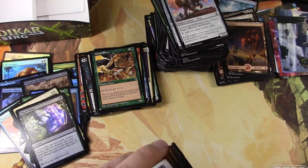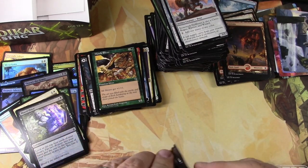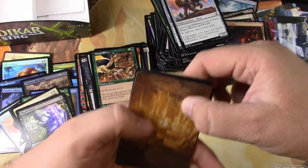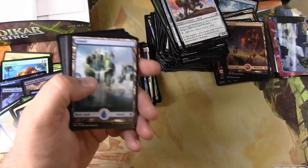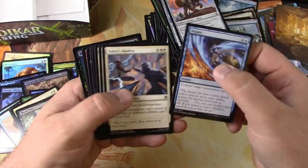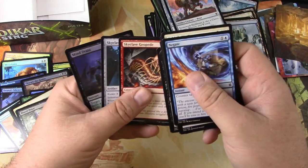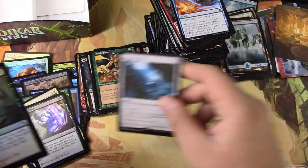Kind of hard to find that card in mint from Tempest — it got played a lot. I think people were playing a lot of slivers back then. Pathway, Pillar Bridge, Negate, Geopede, Skyclave Relic, and a Mine Drain — there we go.